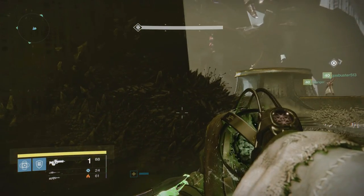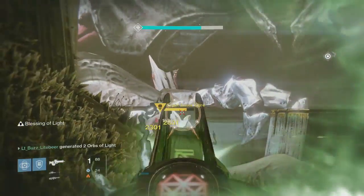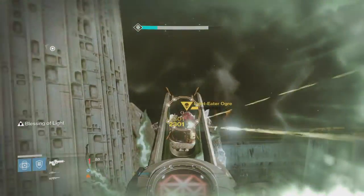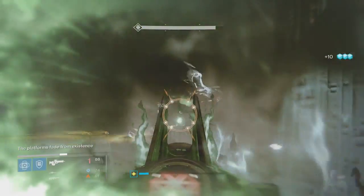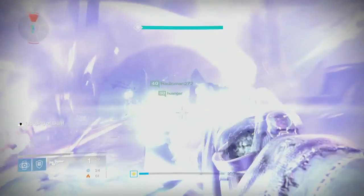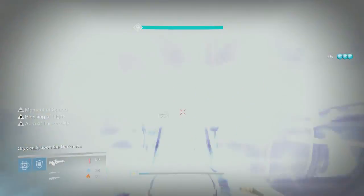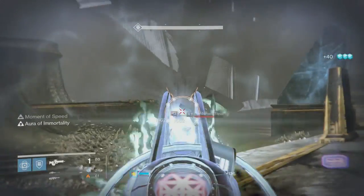I've got bubble. You got it. Three, two, one. Bubble. I have the plan. All right, everything's down. Get up, get up, get up. I have the aura. Oryx is raising his fist. Fourth knight is down. All right, chest opening up. Good job, boys.